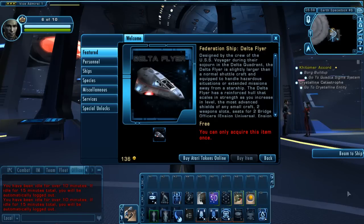Hey guys, this is Kevin with Tech Dragon bringing you a video today of the new Delta Flyer from the Star Trek multiplayer game brought to you by Cryptic Studios. The Flyer was released earlier this week in the C-Store for 400 Atari points.